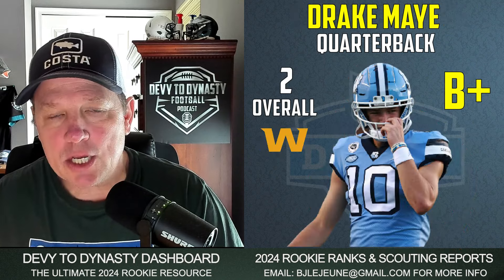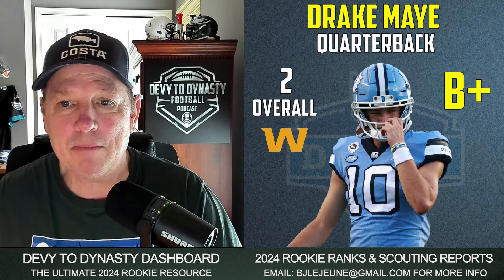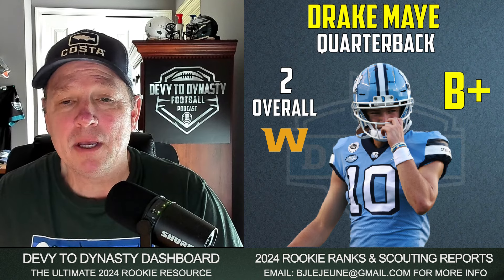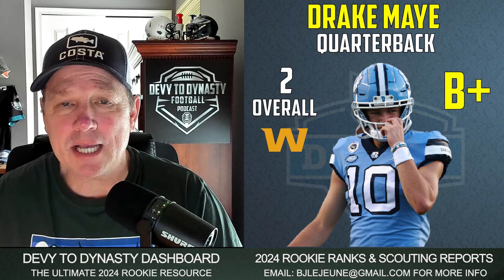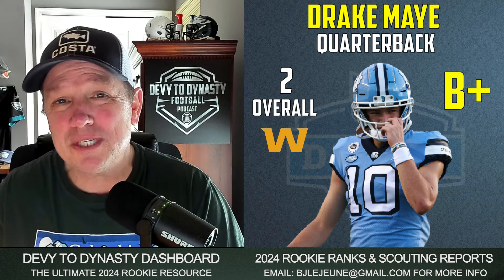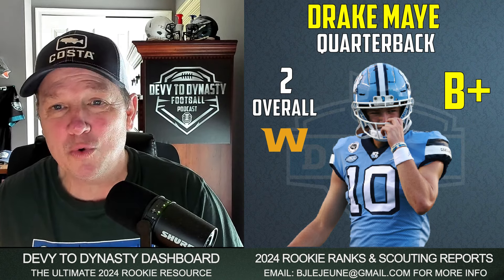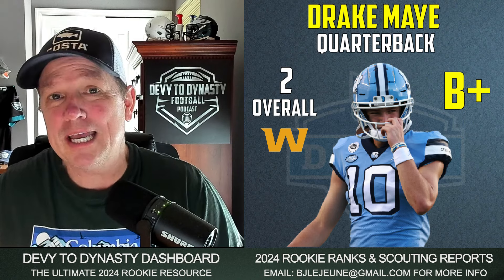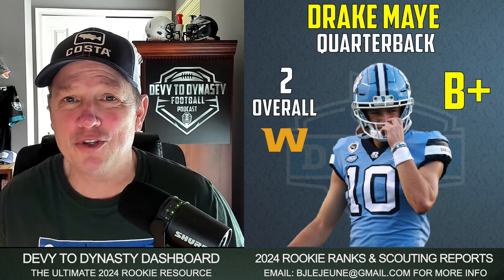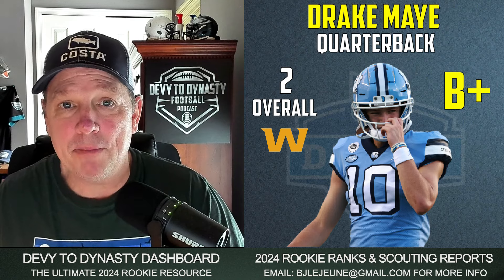With his second selection, he has Drake May going to the Washington Commanders — I'm going to give this a B-plus landing spot. I love Drake May: big, athletic, big arm. He's got weapons — Terry McLaurin on the outside, a good running game, and some pass catchers. They've got a new OC they're looking to possibly hire as their next head coach: Bobby Slowick, the Texans OC who did a really nice job with C.J. Stroud this year. All new regime, new ownership. I'm going to give him a B-plus, especially if they get an offensive-minded coach to help him develop.